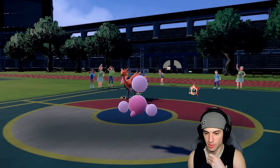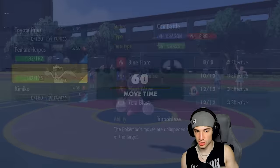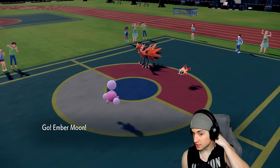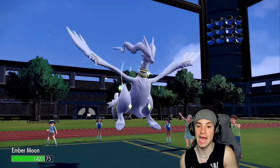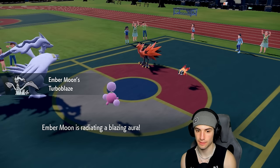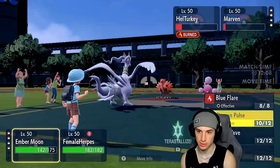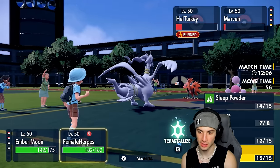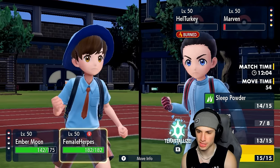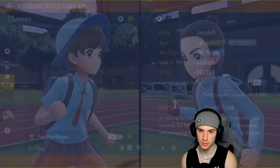Burn's going to start slowly chipping up — I might have to Terastallize Jumpluff. Reshiram is back on the field, which is kind of a problem. I have to Choice into Dragon Pulse — it's an absolute must. I have to Choice into Dragon Pulse here.